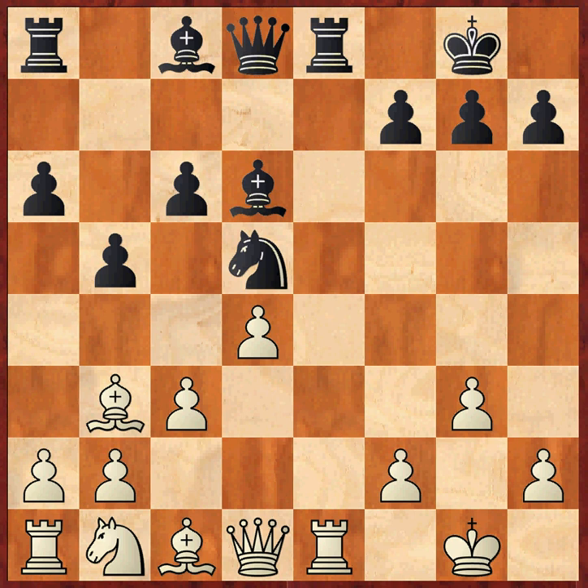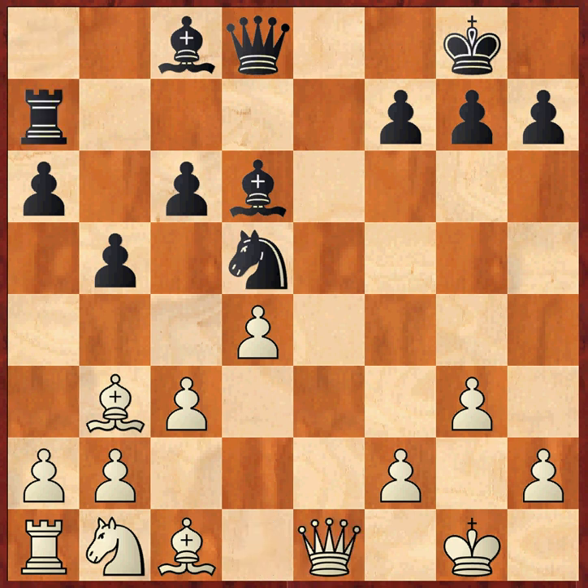Here we have the D1 line where white has just played d4, and this allows black to follow the plan of exchanging rooks in the e-file and then transferring the second rook to e7. Rook takes e1, queen takes e1, and then rook a7 is a good idea in this line, planning rook e7 of course.